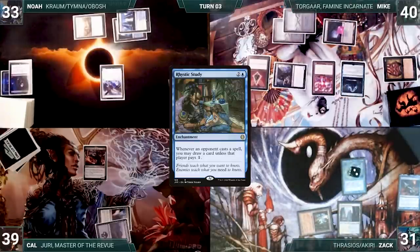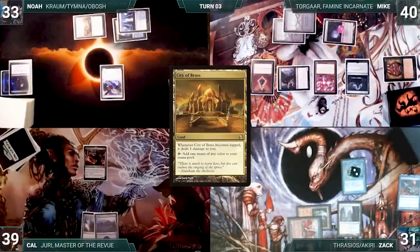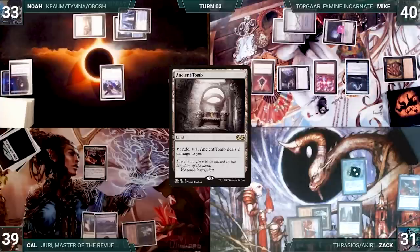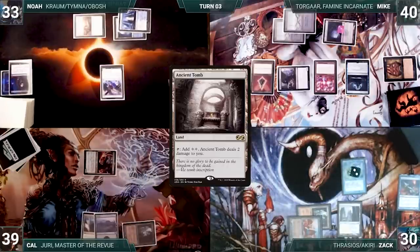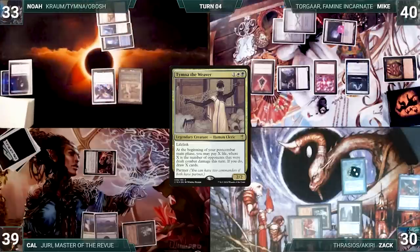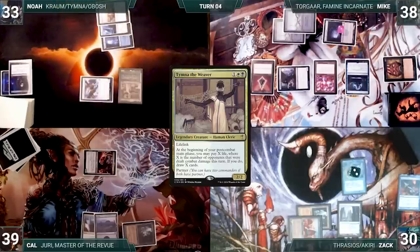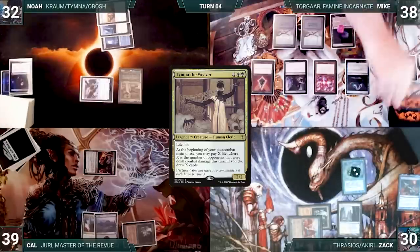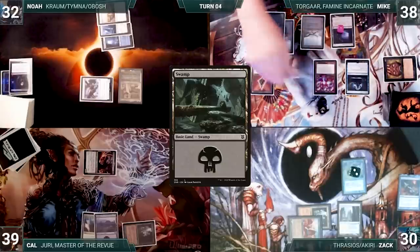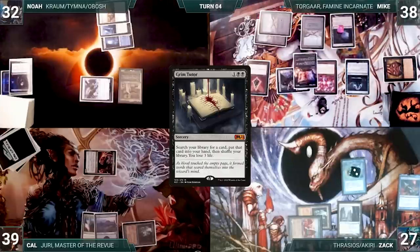During his upkeep, Zac taps his Ancient Tomb to pay for Mystic Rimora. He draws and plays a City of Brass into play tapped through Archon, then ships the turn. Cal draws and plays an Ancient Tomb into play tapped through Archon, moves to combat, attacks Zac with Juri, and ends the turn. Noah draws and casts his commander Tymna the Weaver. Rhystic triggers and Mike draws. Noah attacks Mike with Archon of Emeria, and in his second main phase Tymna triggers — Noah pays a life and draws a card. Noah ships the turn. Mike draws and plays a Swamp, attacks Zac with Opposition Agent, then casts Grim Tutor in his second main phase. Rimora triggers and Zac draws. Mike fetches a card and loses 3 life, then ends the turn.